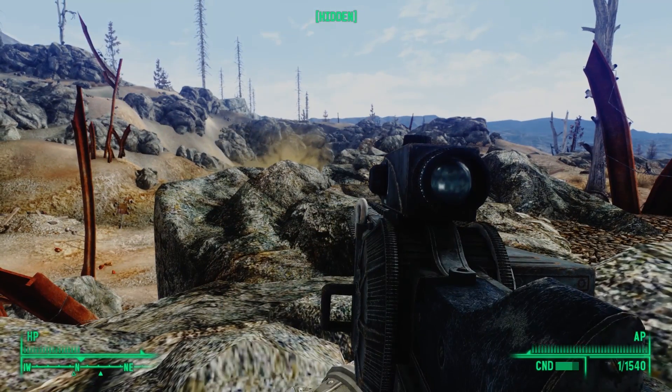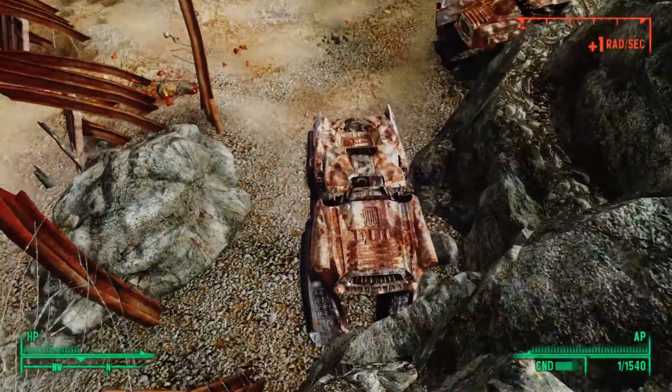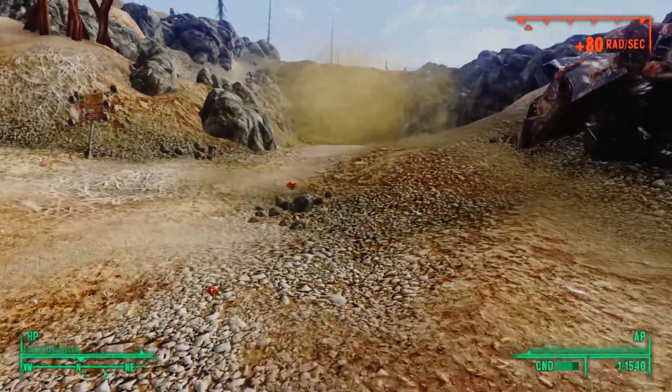Super mutant overlords — what are they doing here at Vault 87? Leaping down to the ground, we can walk northeast towards our Pip-Boy map marker.